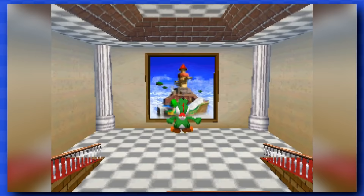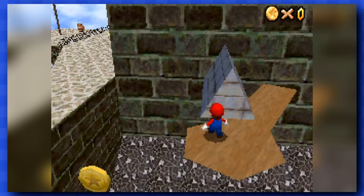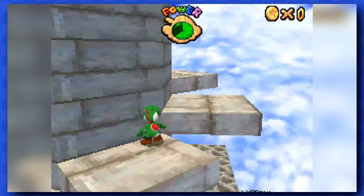Let's pay a visit to Whomp's Fortress, and making your way up this level isn't that difficult, although I have to admit that there are a bunch of coins on your path as you make your way up. Fighting the Whomp King is quite easy, and the star will be yours in no time. You can get another star by making your way back up there, and it's still as easy as it was before.